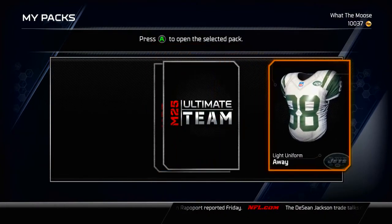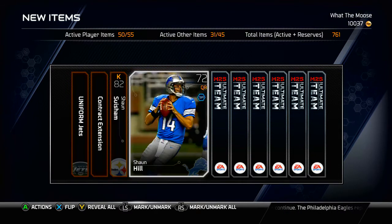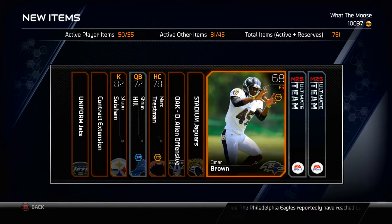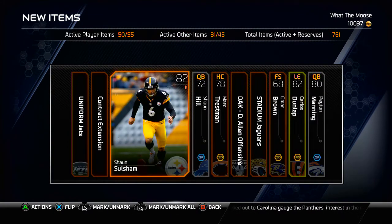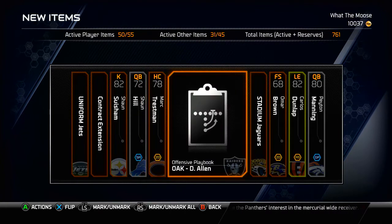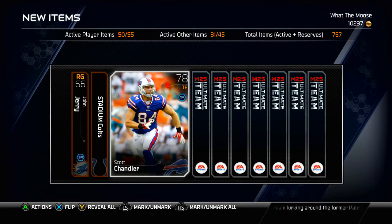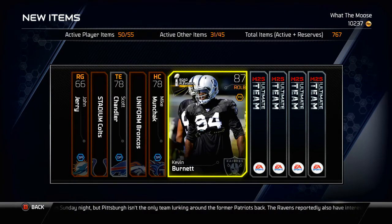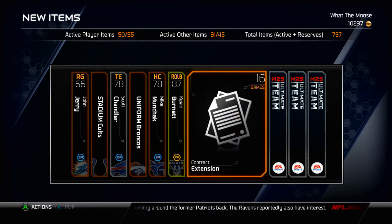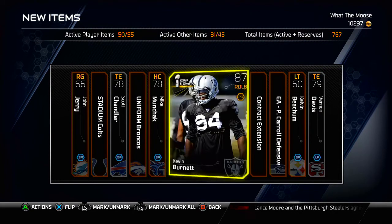Pack number 3 — or actually pack number 4, moving on. Shawn Hill — that's like my 12th Shawn Hill I've gotten. Carlos Dunlap will be our gold or better, and another kind of bad pack. We're going to try and sniff out those Ultimate Legends in the next pack. Also guys, let me know if anything I'm pulling is rare or worth a lot — comment down below. Kevin Burnett will be our gold or better. I've never seen this card, 87 overall is pretty good though, so there's definitely a chance it goes for a good amount of coins.